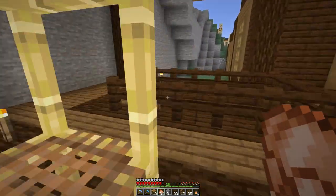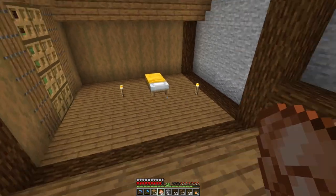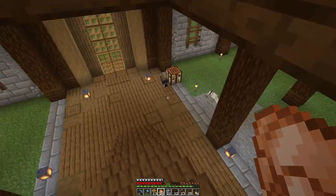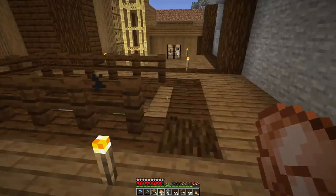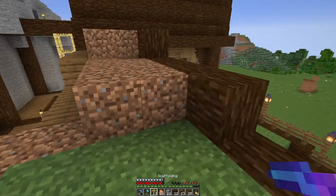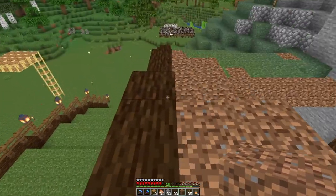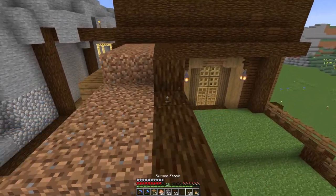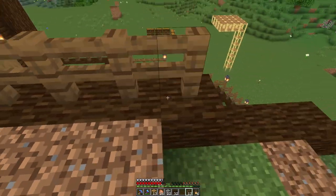As soon as we get the exterior done and the frame of the rooms, this will be the bedroom and on the other side maybe the kitchen. Down here I want to have the workshop, and up there maybe enchanting — I'm not sure, I'll have to figure that out. For now I have to gather more resources because I'm almost out of spruce, which is terrible. The amount of logs I use here is just ridiculous.